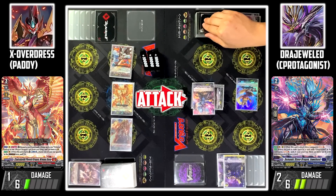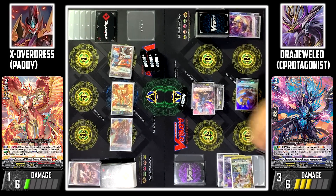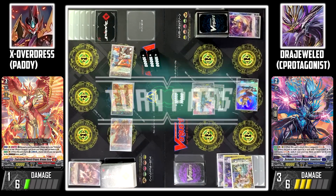I'll use Garon Verena to attack your Vanguard. I'll no guard. Damage check — Draw trigger! Power to my Vanguard and I'll draw 1 card. Turn pass.